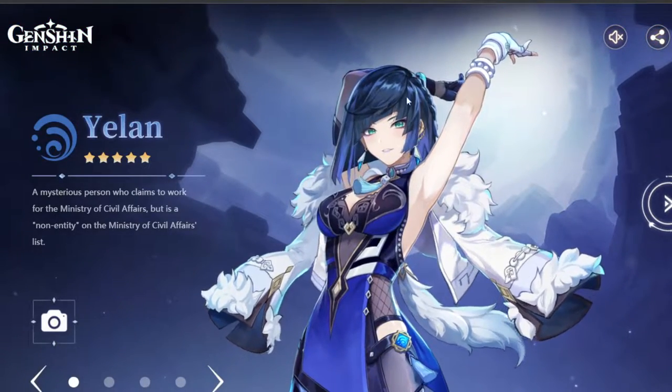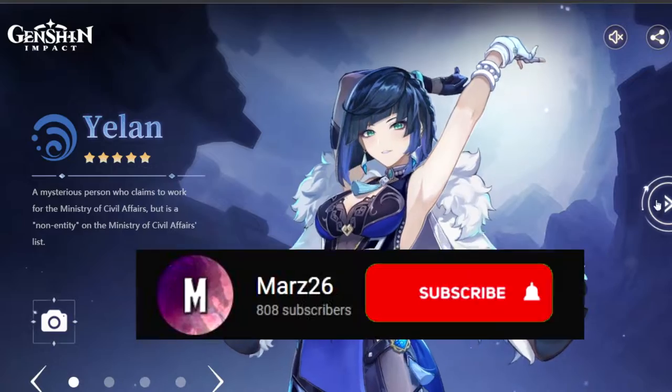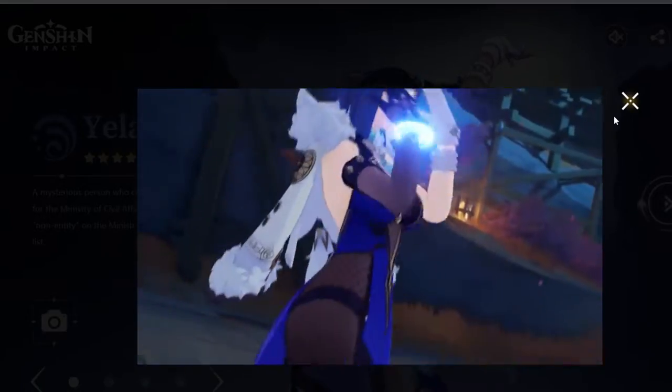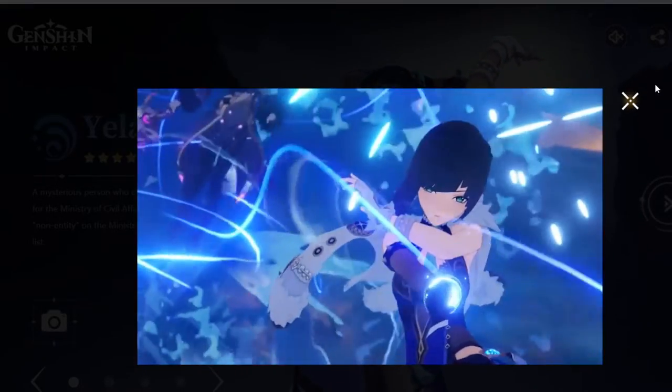After scrolling we see a little bit of an animation of Yelan. We can click on this to see the attack skills that she has and the little animations as well, which is pretty cool. This is the trailer that we've already seen in the 2.7 live stream.